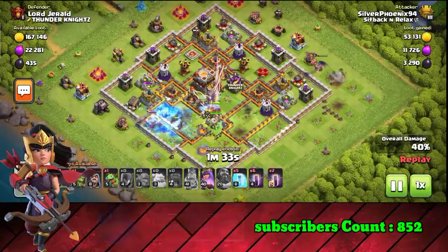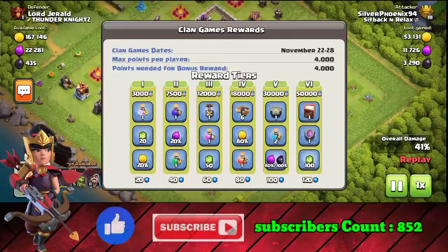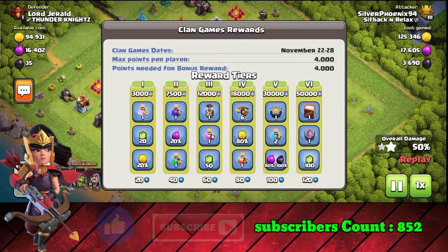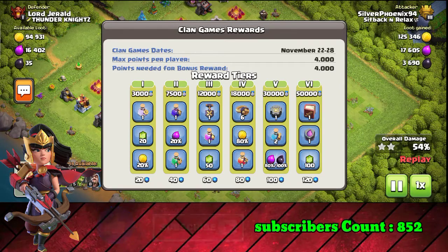Let's start the video. First of all, the clan games are from November 22 to 28. The maximum one player can earn is 4,000 points. If you want to unlock the first tier, you can get 3,000 clan points, which gives you a 20% gold boost.